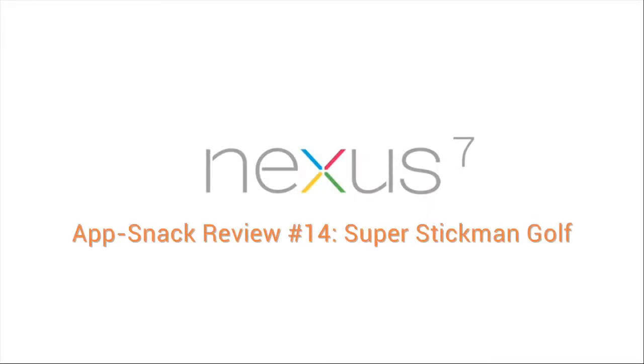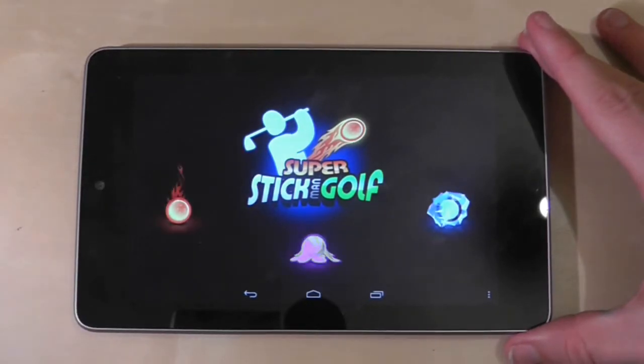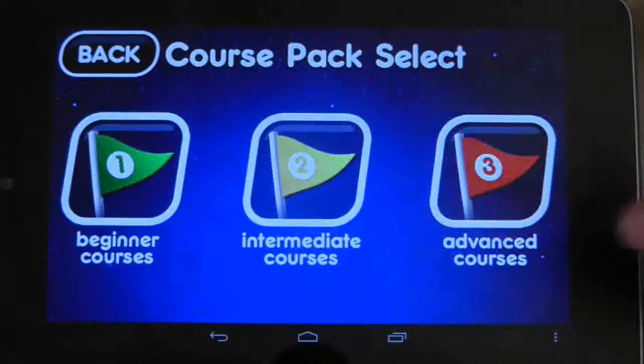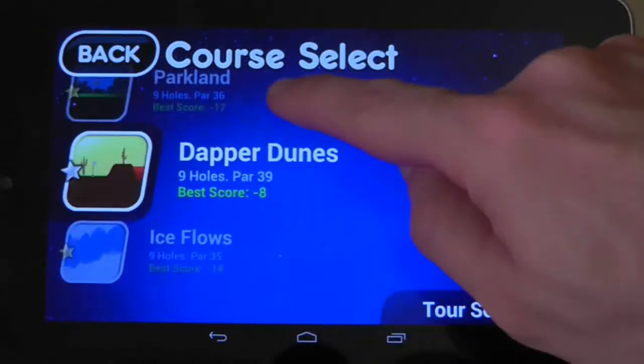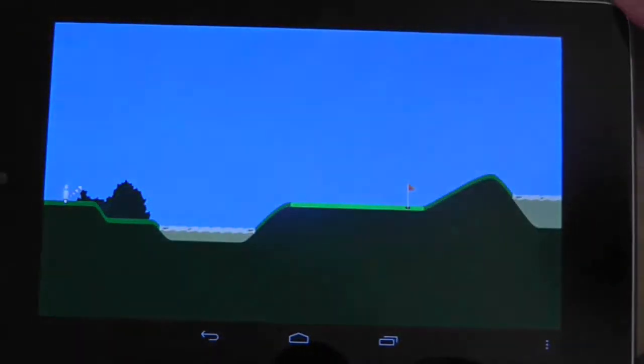Super Stickman Golf is another one of these fantastic games where you have to ignore its roots as a golf game and treat it as an instant gratifying fun mobile game. First up, there are loads of courses, each consisting of nine holes and varying wildly in difficulty, but they challenge you at an excellent learning curve.